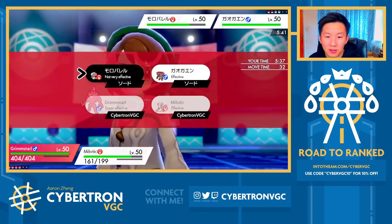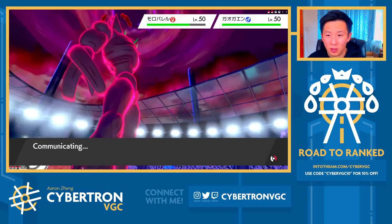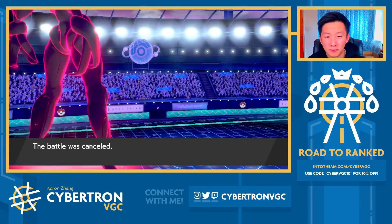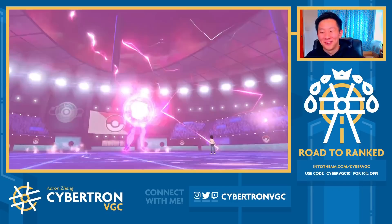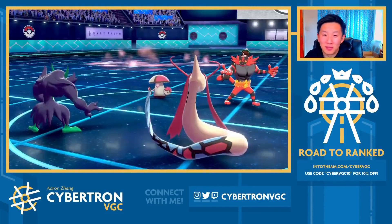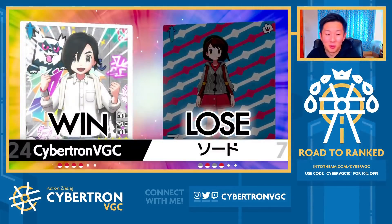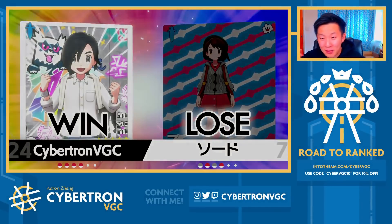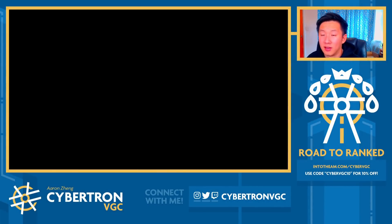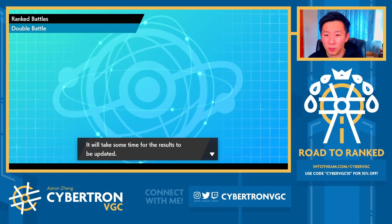I'll just Starfall into Incineroar and then go for an Icy Wind. Icy Wind should KO Amoonguss at this point — yeah, that was so fun. I think my opponent just really didn't have too many options as soon as we set up the terrain. That's the beauty of this set, where people just don't expect Grimmsnarl to max in that position.